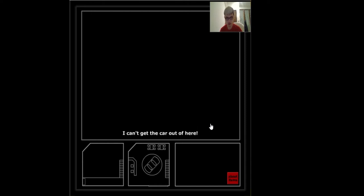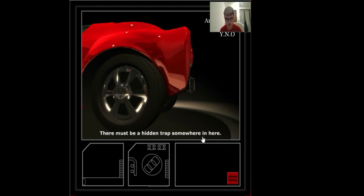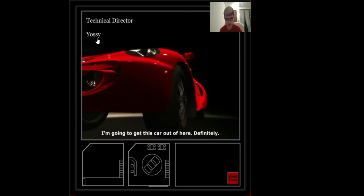I can't get the car out of there. I'm determined to get this car out of there. This must be a hint trapped somewhere here — 1-0. I'm going to get this car out of there, definitely. You'll see.